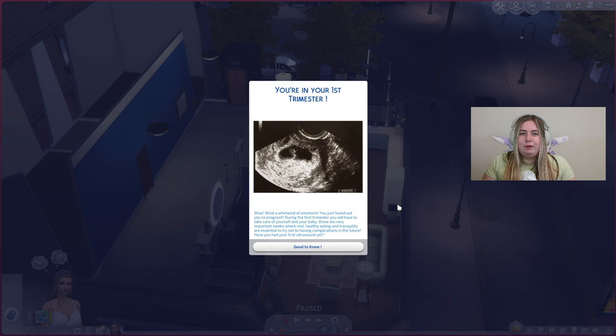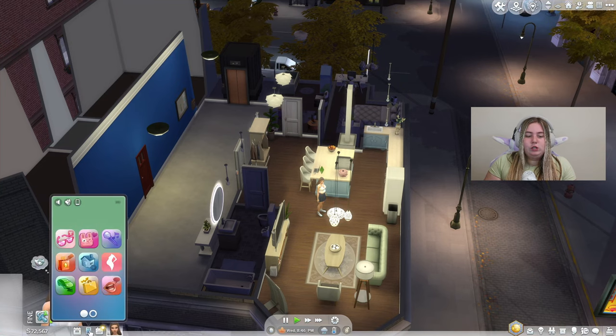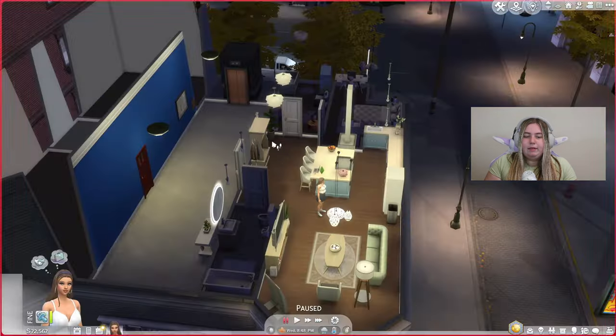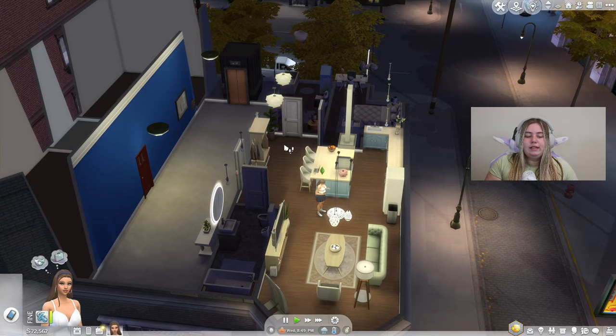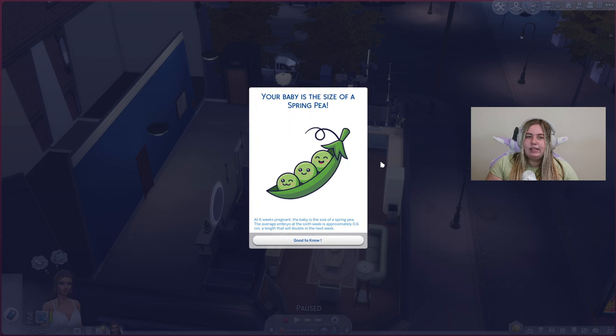That last prompt is perfect alongside the Pandasama Realistic Childbirth mod, because within that mod you can actually go get an ultrasound to see how many babies you're having, the genders, and get a cute photo for your household. In the My Baby tab, you can click on measurements. It says your baby is the size of a spring pea — at six weeks, the embryo is approximately 0.6 centimeters, a length that will double in the next week.